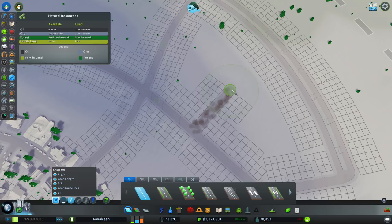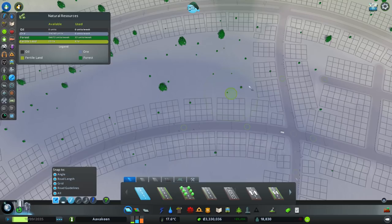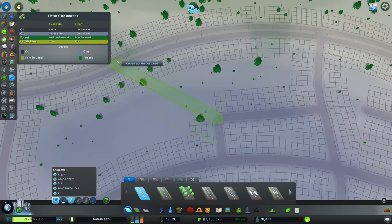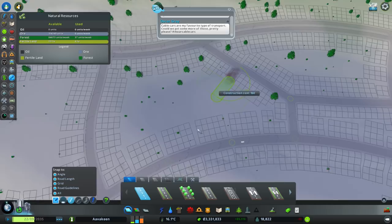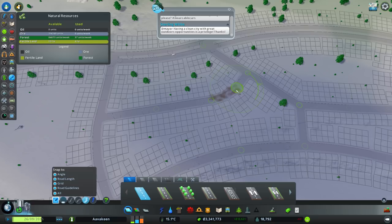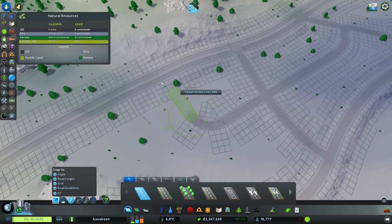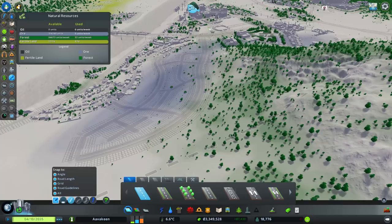This is going to cause some issues for citizens living below - mines aren't good for your health generally. We may want to expand the health infrastructure down there to accommodate what's going to happen. Let's get some nicely angled roads with curves to finish off the network. That gives us something to play with. So hopefully all of our trucks will use this road, but our citizens can simply drive up - or even cycle to work, which I'd appreciate.